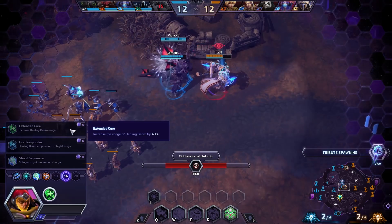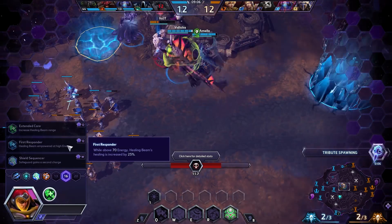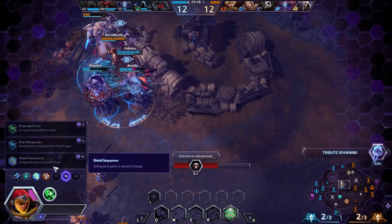Increased healing beam range — ooh. Healing follow buff. Energy heals more. Safeguard gets a second charge — that's pretty nice.